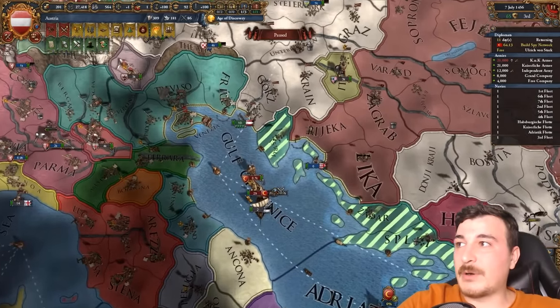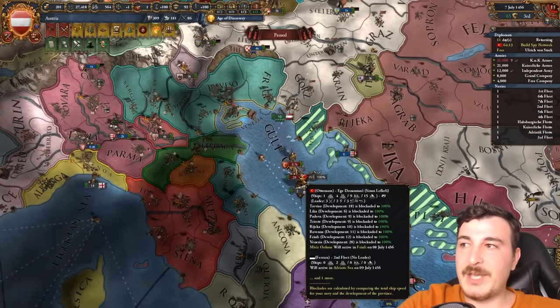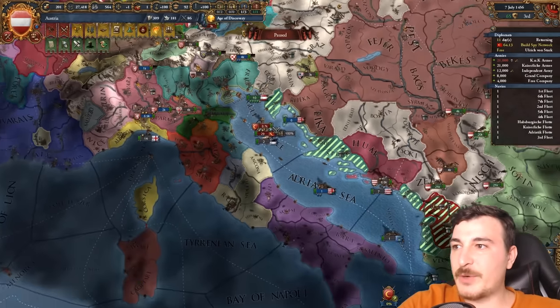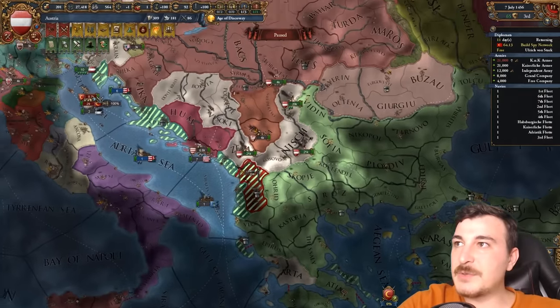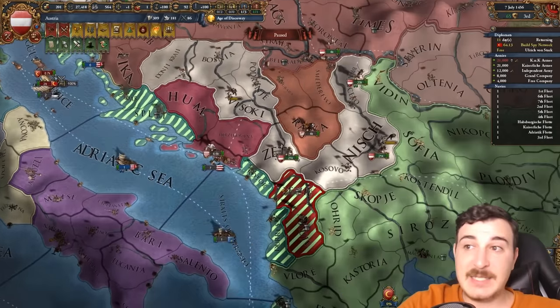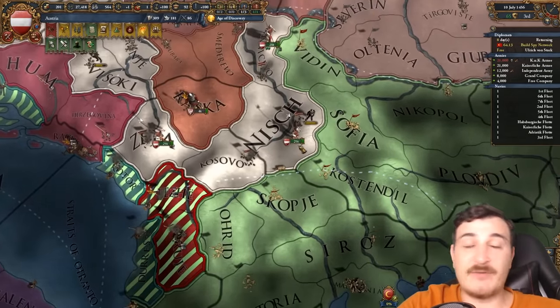That being said, most of their army is attacking the Venetians, and they're probably going to get their asses handed to them if I join up with Venice. Wait — Venice only has 22 ships? Did Venice lose the naval fights against them? That's going to make it tough, but I should get enough war score from the Balkan provinces to enforce my peace deal.